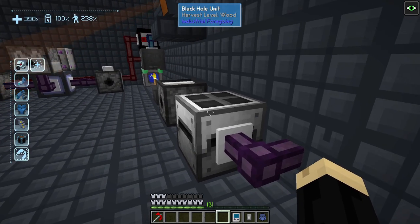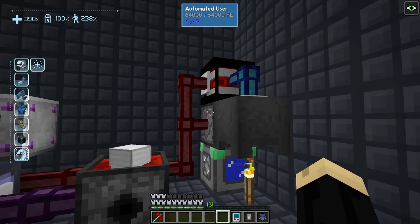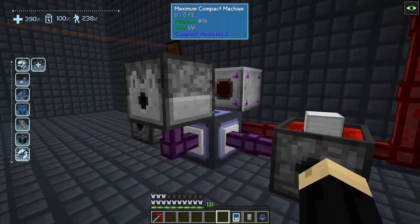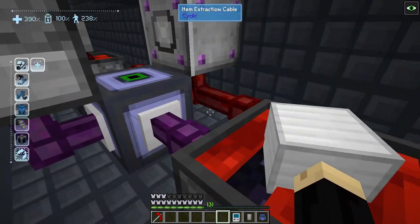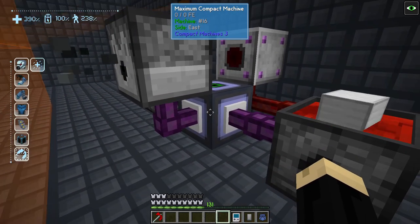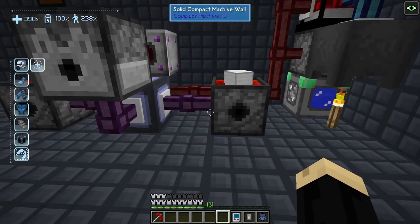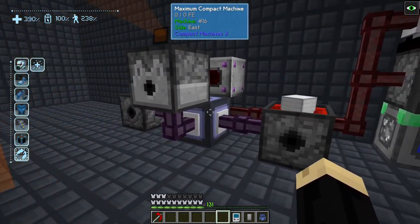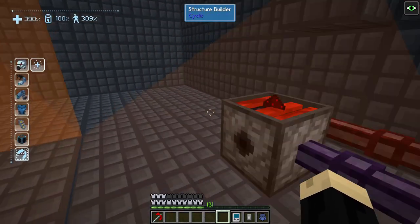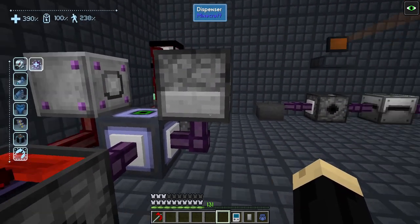The black hole unit here is just to handle overflow. This process is the same — I'm powering it with a geothermal generator and an infinite lava loop. The big difference you're going to notice is I have another compact machine, a maximum size one with no chests — all the items feeding this system are inside of that one compact machine. This one's getting iron, this one's getting redstone, and our dispenser is also getting redstone.